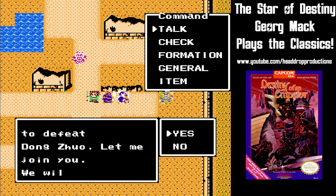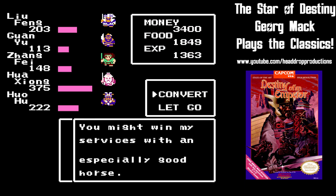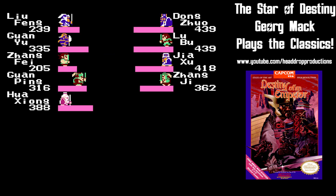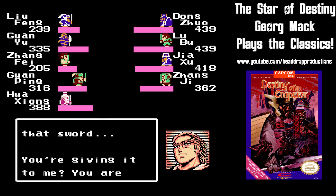Many generals can be recruited through the game. Some come with you if you talk to them. Others require you to defeat them in battle and then bribe them with a horse or money. The famous Lubu requires you to give him an item in battle to get him to change sides.